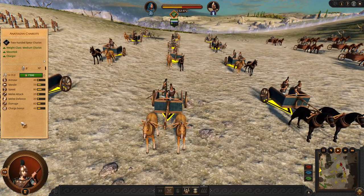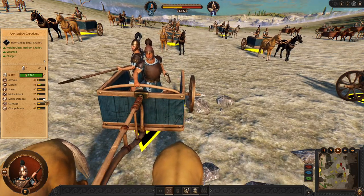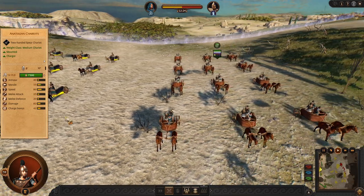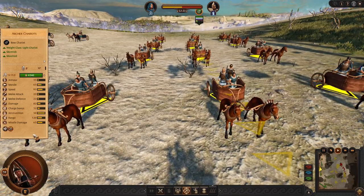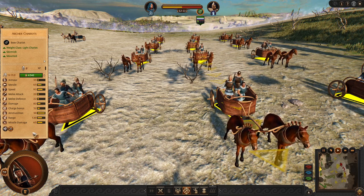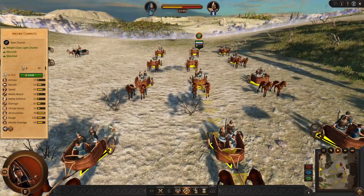As a Trojan faction, we also have a melee chariot — the Anatolian Chariot. The Anatolian Chariots are slightly stronger than the Equian ones and you can combine them with your chargers right away. If you really want, you can also use Archer Chariots for some skirmishing — it's not my playstyle, but you can pull enemies into awkward positions and that will help your chargers deal with enemy units.